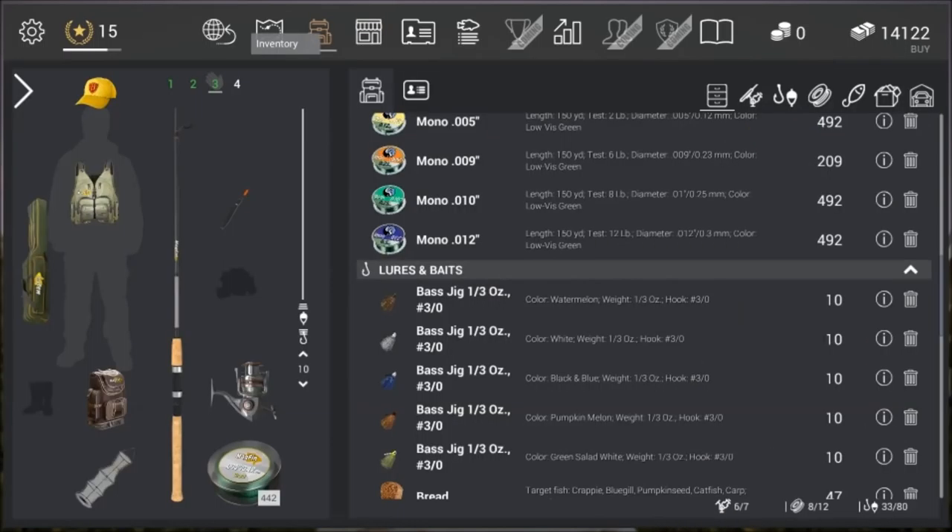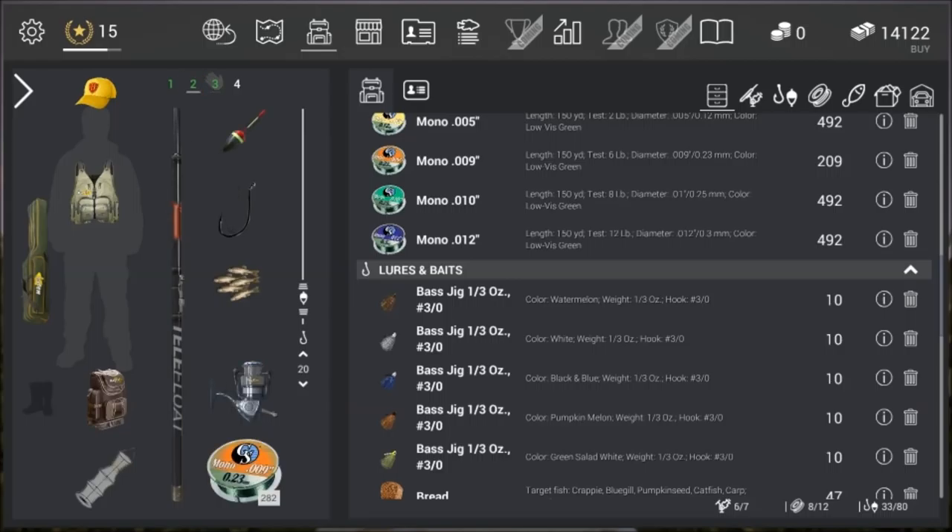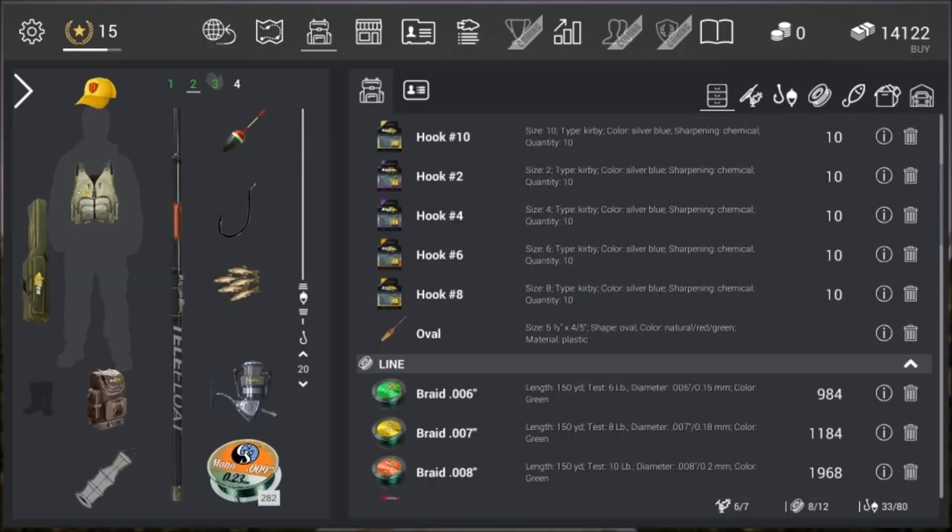We're going to be live baiting with minnows. Let's have a look at my tackle setup. So we're using a float, a 1-0 hook, minnows which you have to buy from the bait store and they're 3 gold for 10. The line is 6lb and just a standard float rod.